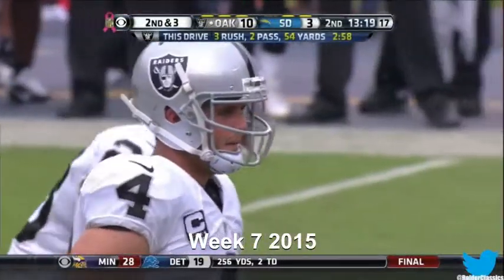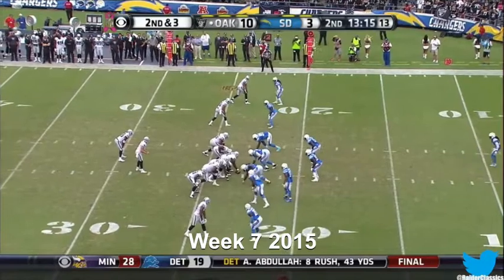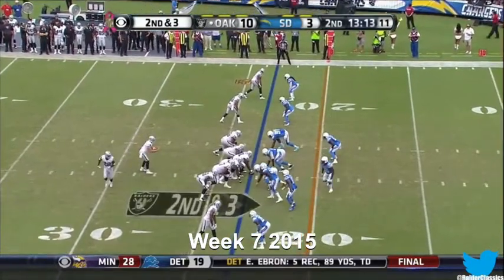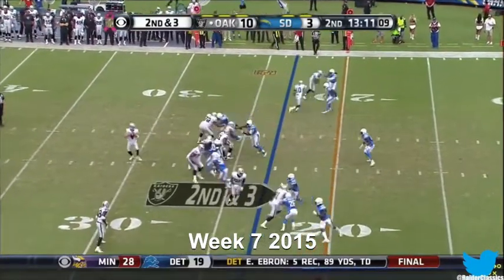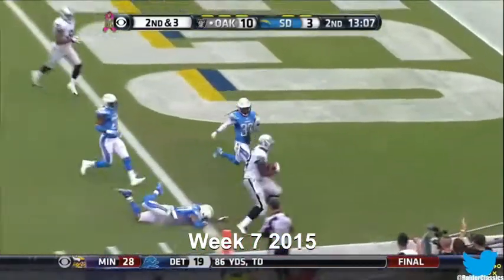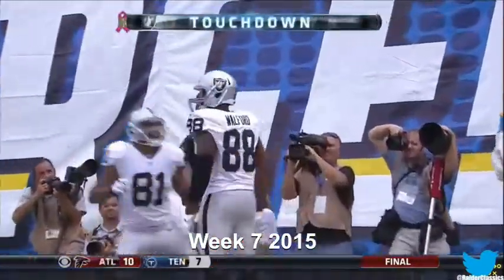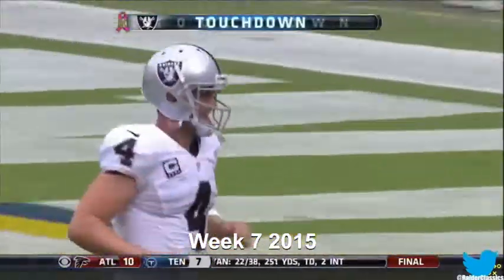Off to a great start, 8 for his first 10. The Raiders now take out Amari Cooper and Michael Crabtree. Lavera lines up as a receiver wide right. Roberts and Holmes go left, empty the backfield. Car's gonna lob one down the sideline for Walford — he's got it! Touchdown! Clive Walford's first touchdown in the NFL.